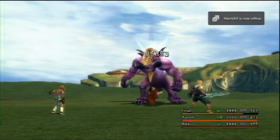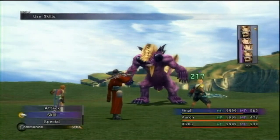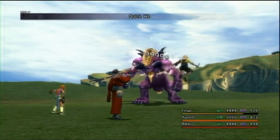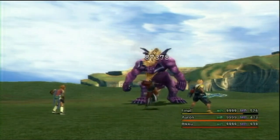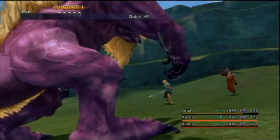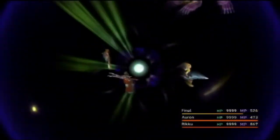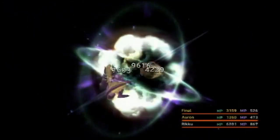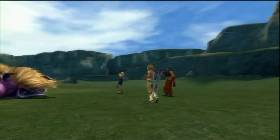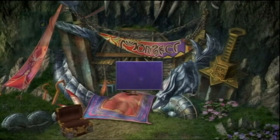After we get all that stuff, we go into the airship and head all the way to Macalania. It costs 100,000 gil to buy a four-slot weapon, and you get that from Rin's brother, who is in Macalania Forest. You can also get any four-slot weapon or equipment from him.